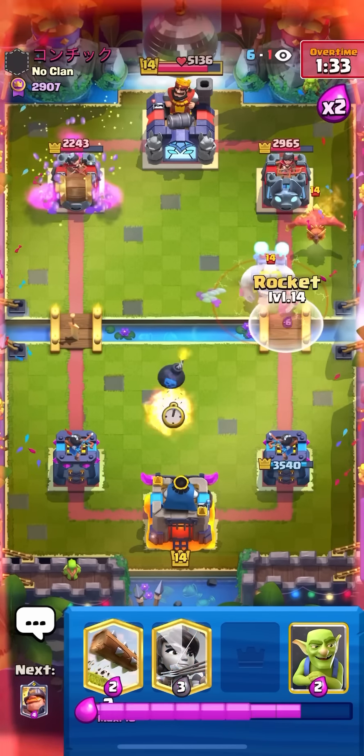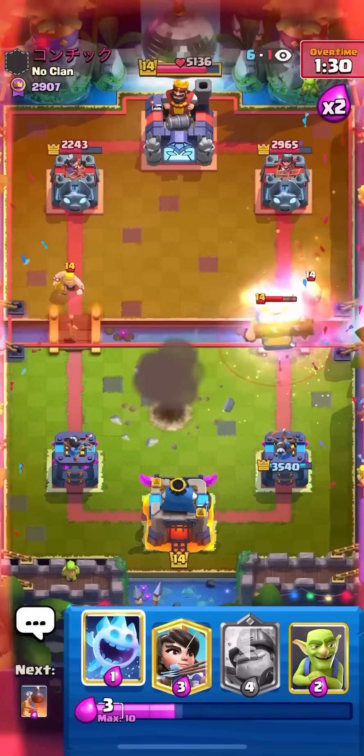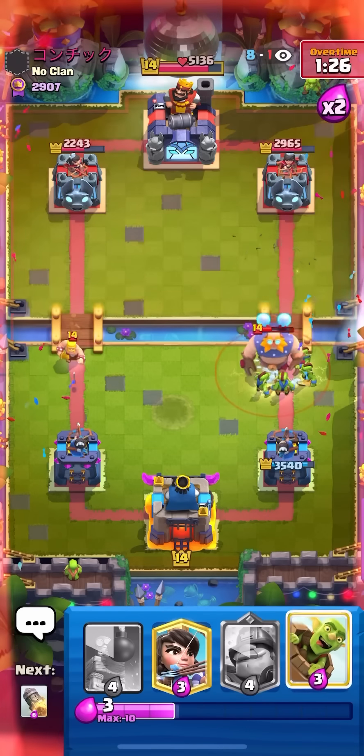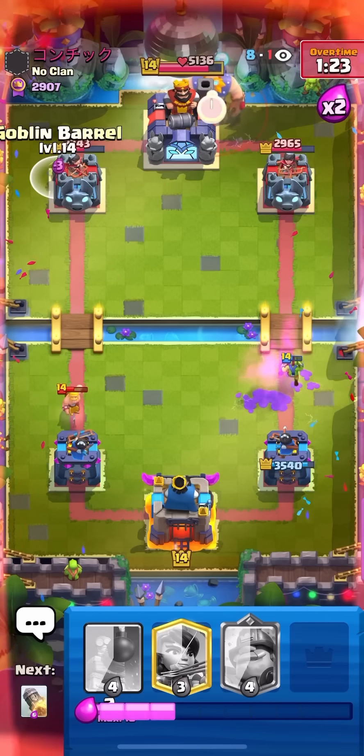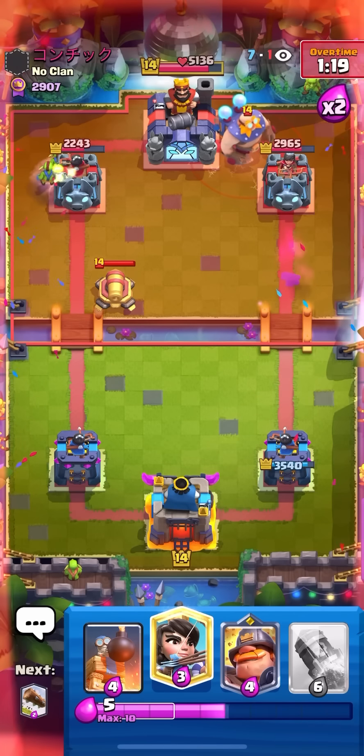I'm just going to go for my Barrel here on the left, and then I'm going to Rocket on the Phoenix plus E-Giant. I'll Log to kill the Egg, and then I'll just finish off the E-Giant with my Ice Spirit plus Goblins. Very nice Log getting the Fire Spirit too — that E-Giant's now dead. Rocket Log Ice Spirit Goblins does kill the E-Giant — kind of a weird thing to know, but it does.